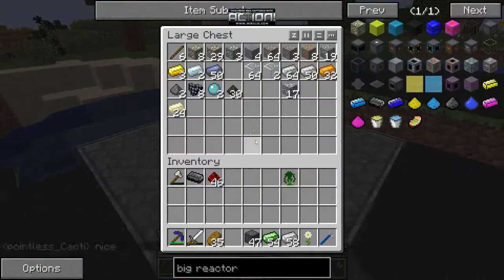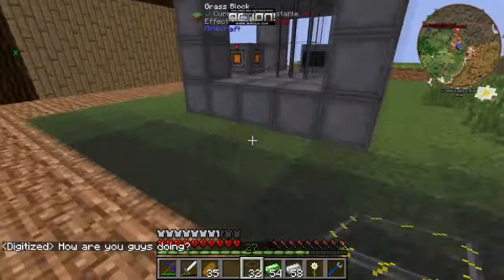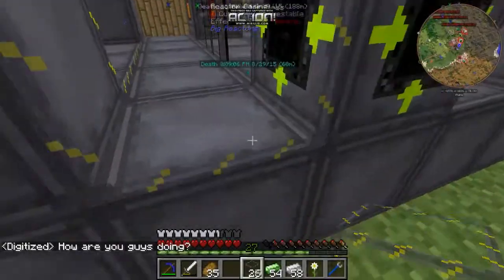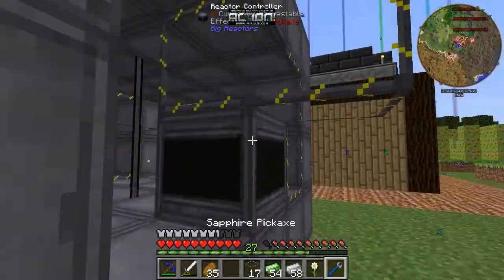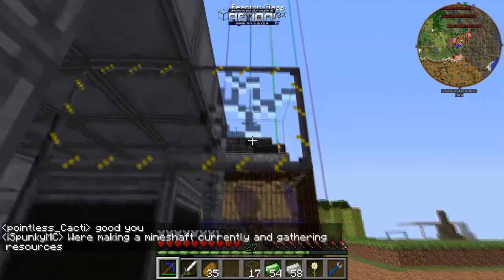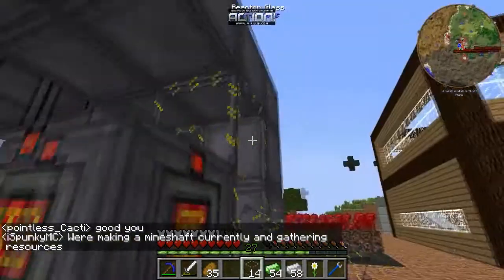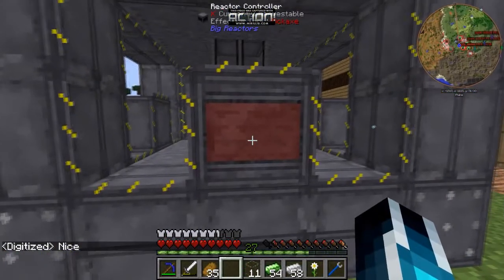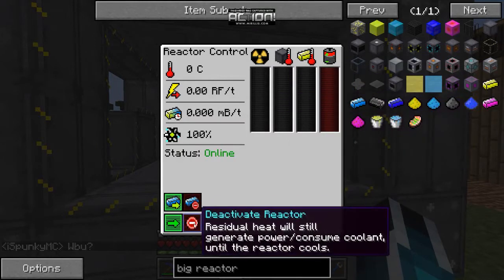To fill up the rest of the area you have to use reactor glass, which is just this. Fill it up now — try not to mess this up because the glass takes forever to mine. You'll know you've done it correctly when it makes that shape and your controller turns red.